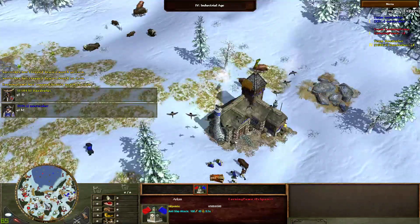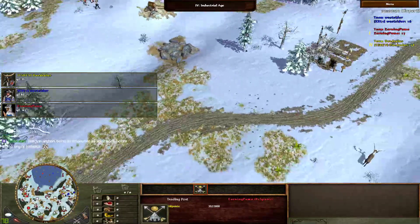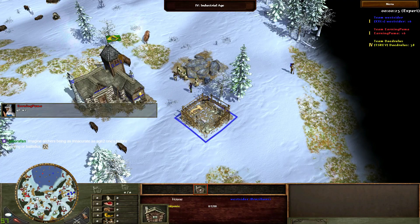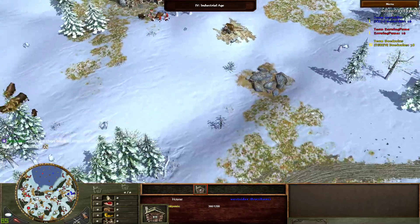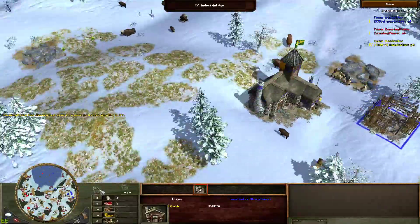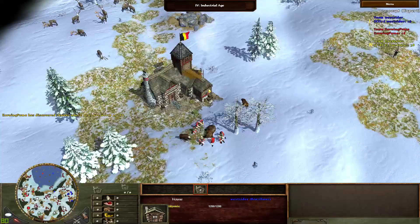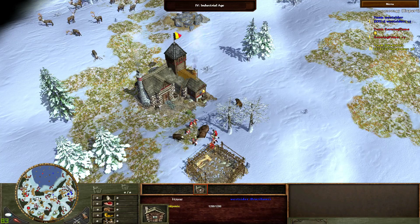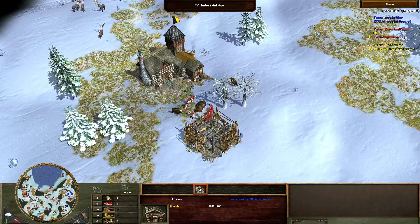Alright, hunts everything looks good. Yeah, Belgium going for a trade post. Can be a really big advantage getting that trip trade post. I'm surprised nobody's playing Greece on this map — in my opinion if you see water, you go Greece.